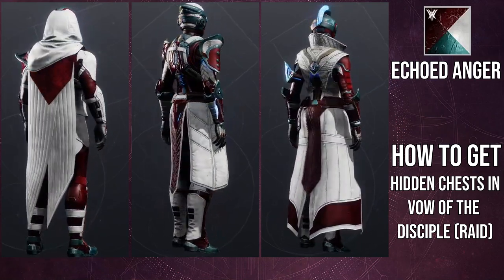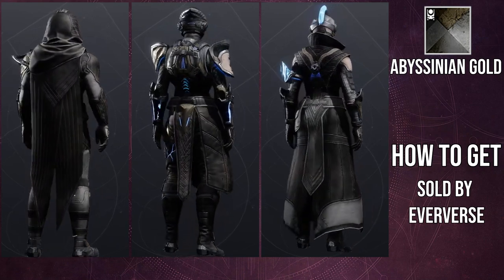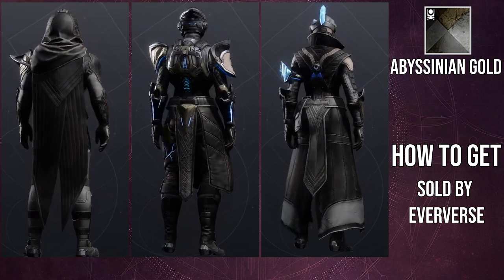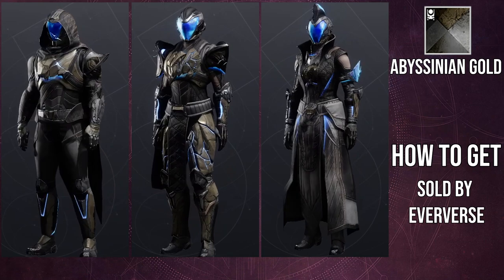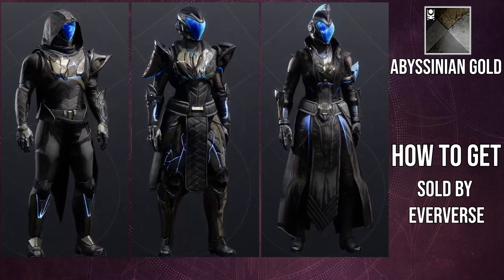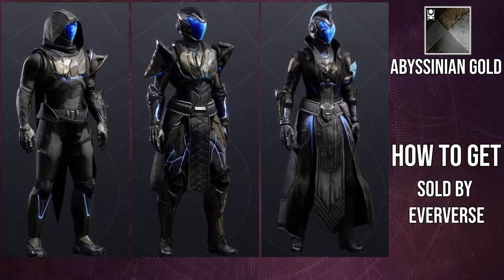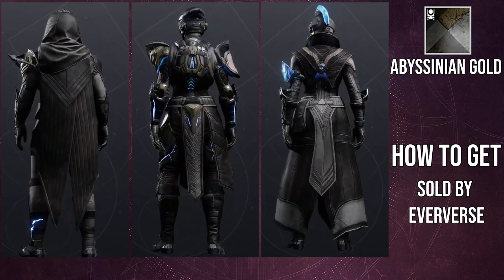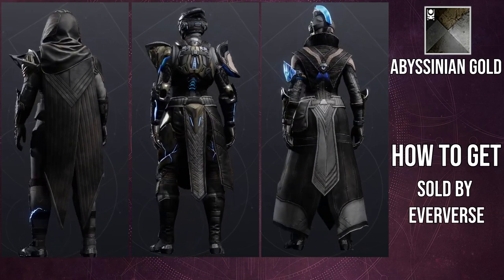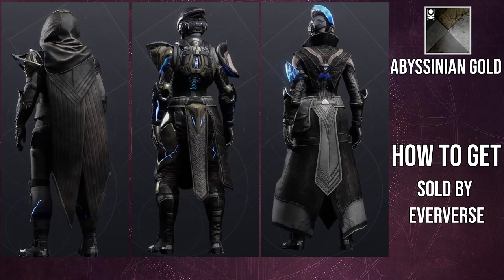With Abyssinian Gold, the Warlock chest piece has a lot of off-color — it could be good or bad depending on the shader you're going for. The whole thing goes mostly black, which is great, but the chest piece gets a brown tone I'm not a big fan of. For the Hunter, the abs area shows one side gray and the other completely black with Abyssinian Gold, which is actually pretty cool. I know what colors to expect from Abyssinian Gold so most of what I'm seeing here doesn't worry me — I'm actually excited about it.